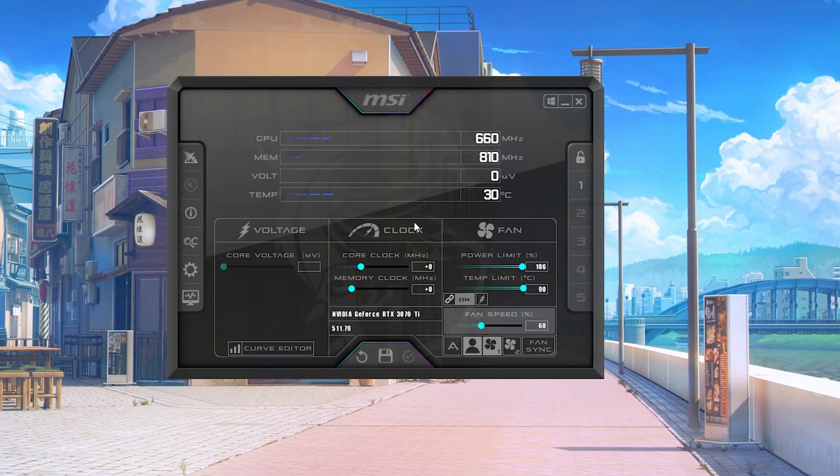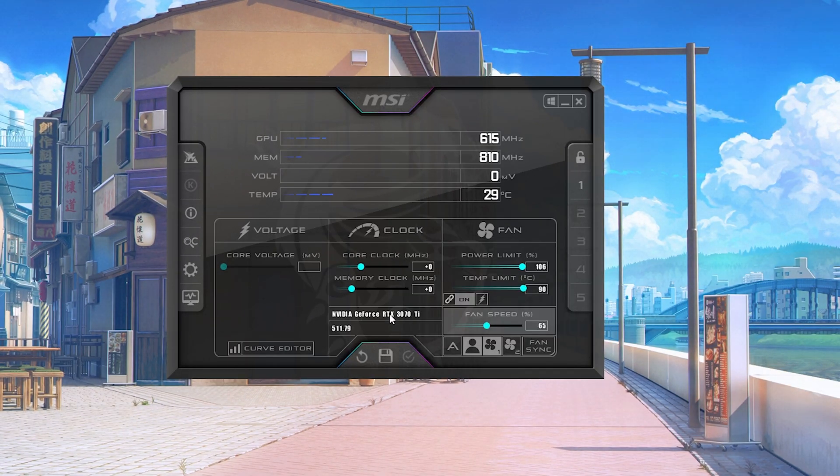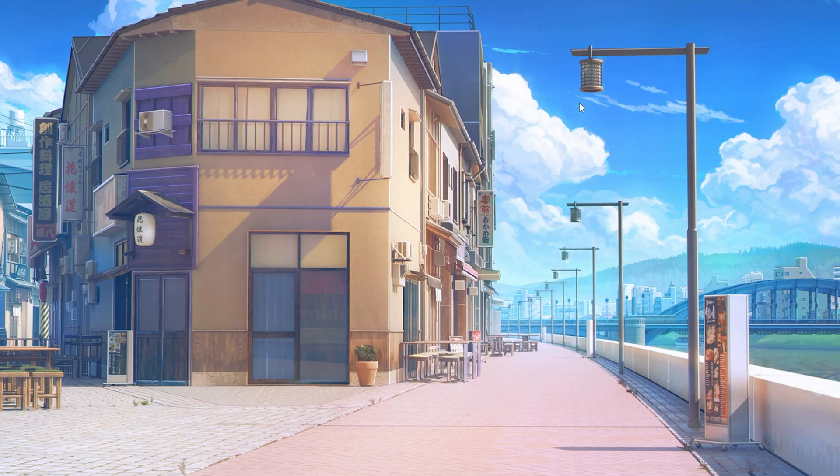Then you simply click the checkmark here and apply all of these settings. It's actually super easy — just go on some YouTube tutorials and they'll give you the best settings to overclock your specific GPU with no worries. Afterwards, click on the 'A' to disable automatic fan speed control and drag it a little more to the right — something like 60 to 70 percent would be better, because there's gonna be tons of extra heat. The warmer the hardware, the slower it runs, so a warmer GPU will give you less FPS and stutter.